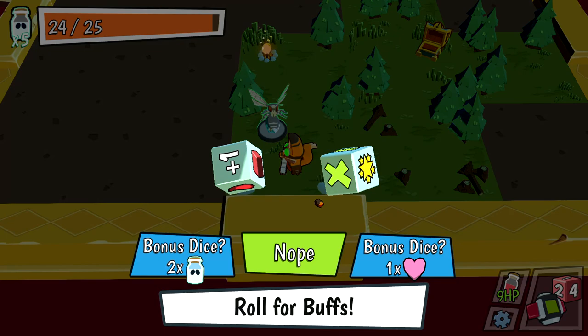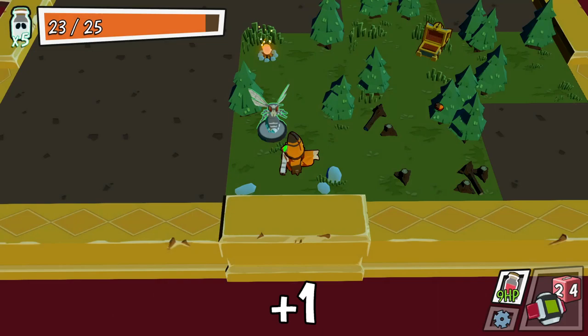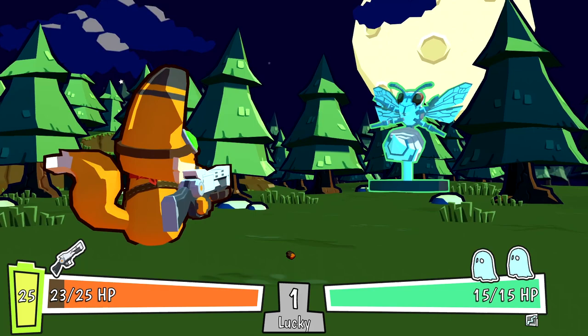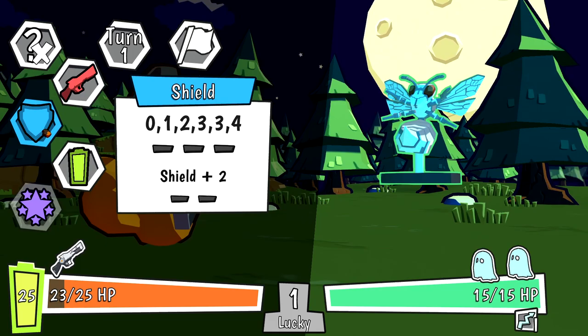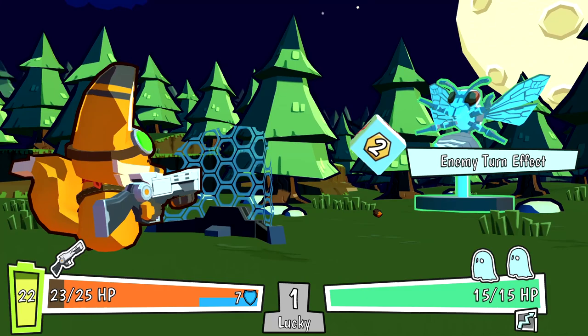I'll spend one HP to roll the bonus die. Enemy has an extra shield dice, but all my stats are plus one. I love this mechanic because it makes every single fight feel really unique and interesting. We still want our lucky number to be 1 moving forward. He gets one avoid at the start of each turn — that seems not great. I'm going to roll our shield die once.